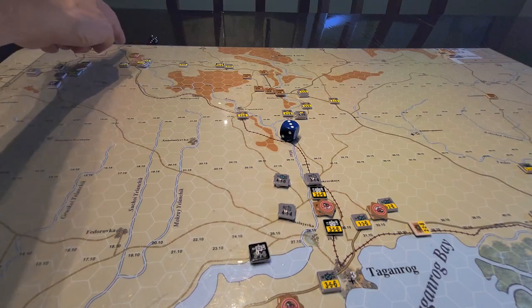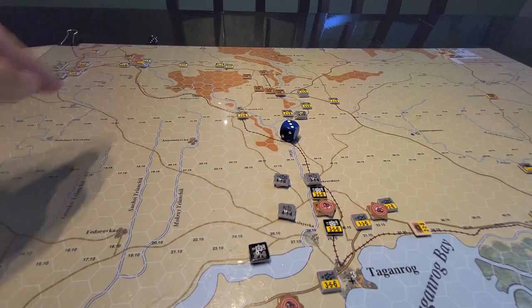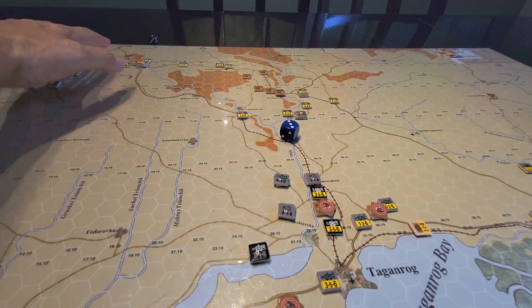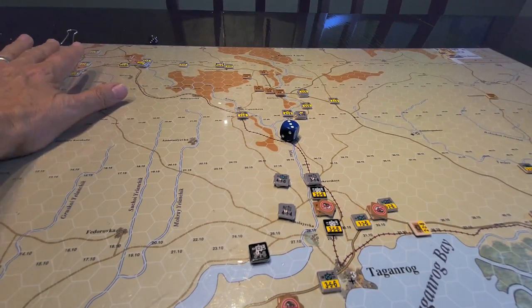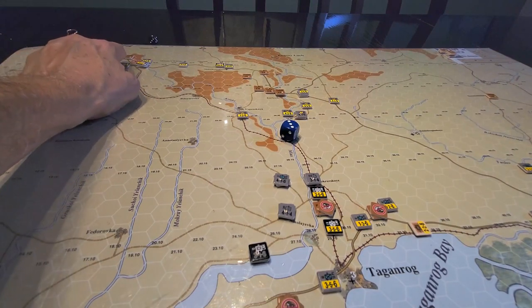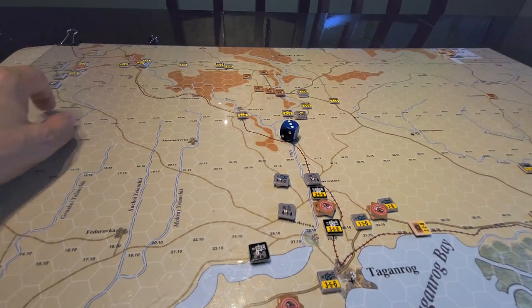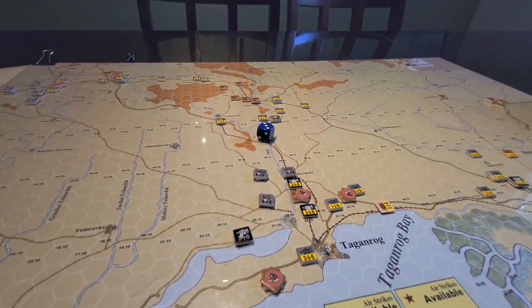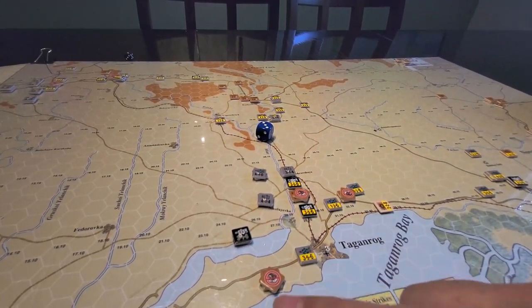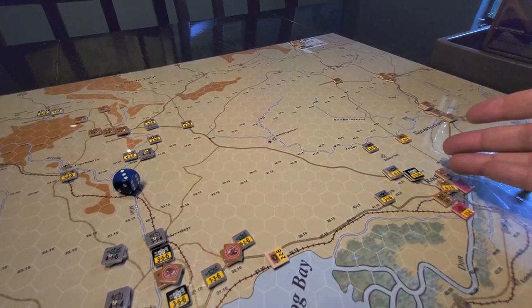He decided to keep a channel open for reinforcements to enter through this direction here. It's easy for the Germans to push up here and block and screen this whole area, so we want to try and give them a little bit of a channel to come through - we're trying that, seeing how it works. There are some out-of-supply units all over the place, even one down here with no supply route.